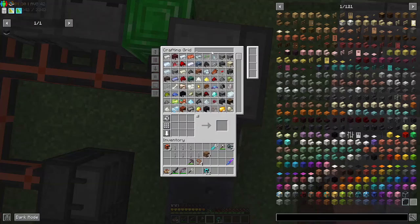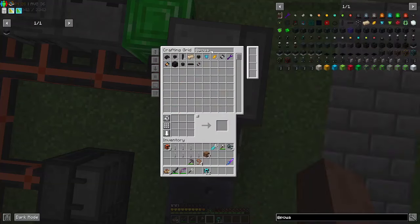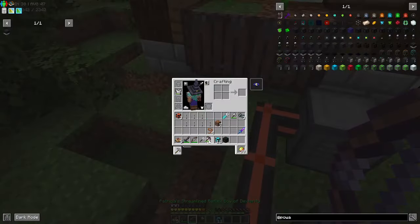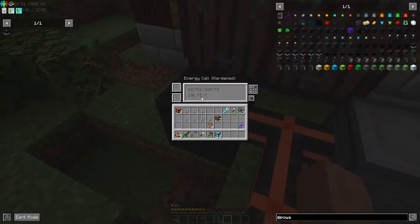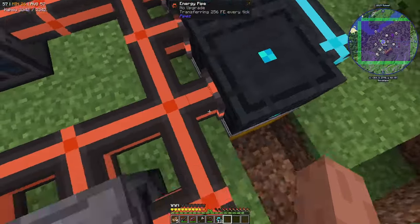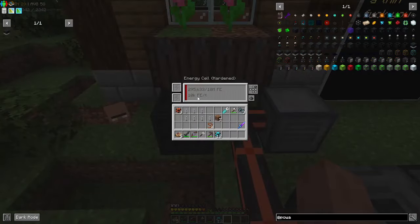Now let's take a battery. Do I have any batteries? I do, I got one randomly. This one isn't even that high. So if I take this and fill it up, it can hold 10 million FE. And now the only thing that's being limited is the pipes — these pipes have a limit at how fast they can transfer. That's the limit that this is holding right now.